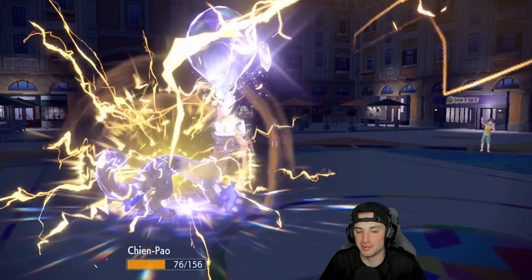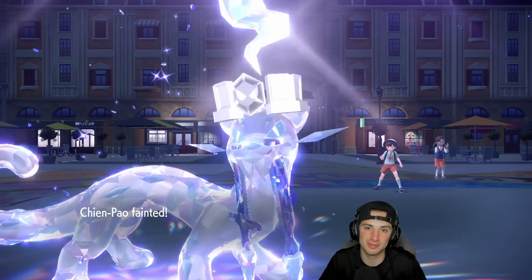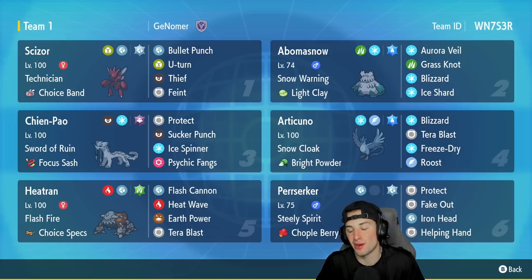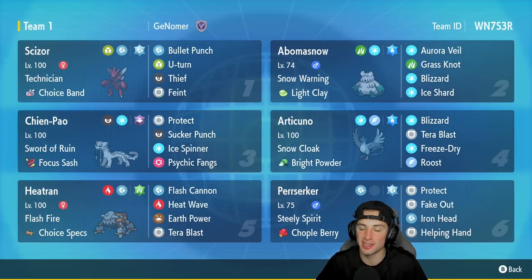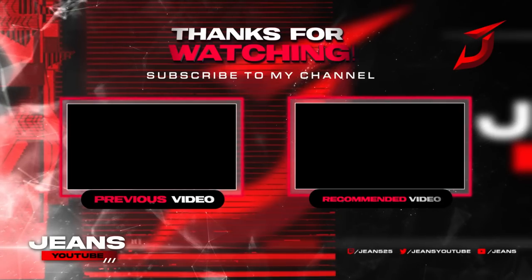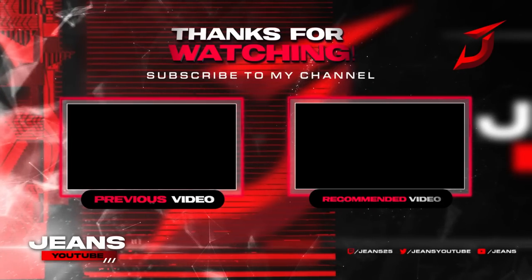Bad plays on my part — should have checked the Brute Bonnet speed, it would have been a different match. But we don't get swept. Two and one — we get to showcase this team really, really well. Third and final match we don't even talk about. The first two matches were awesome and we got to showcase this team well. You have the Abomasnow and Articuno side, then Scizor and Brute Bonnet or Scizor-Chien-Pao, with Heatran gelling the team together. Guys, that's gonna be it — leave a like, subscribe, catch you on the next one. Peace out everybody.